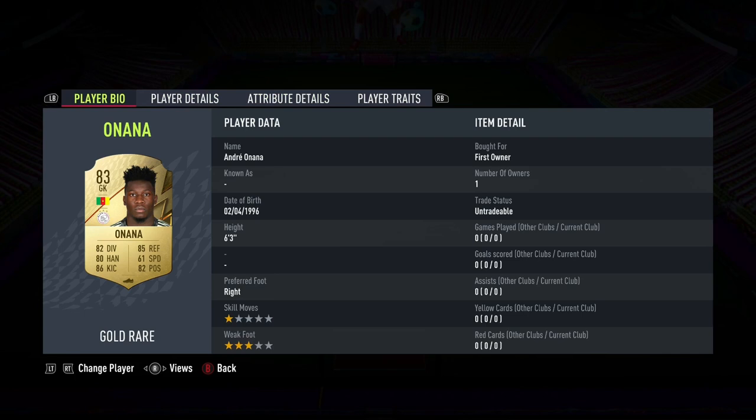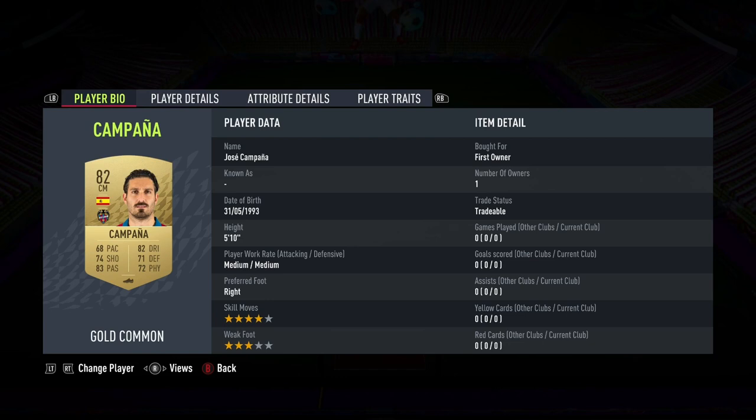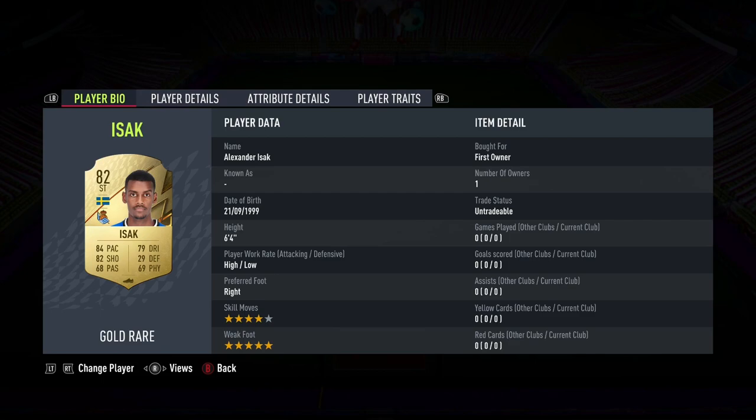For the first squad builder, you guys will need to spend around 25,000 coins on both consoles. You'll need one Italy player, one Team of the Week or Team of the Season player, a minimum rating of 83, with a chemistry of 75.